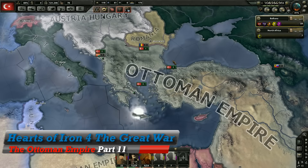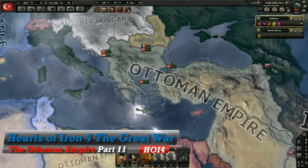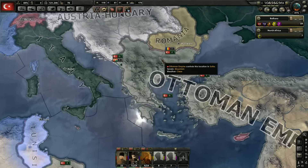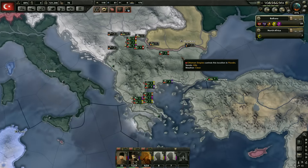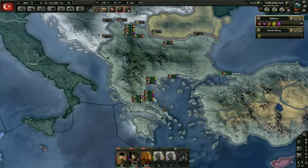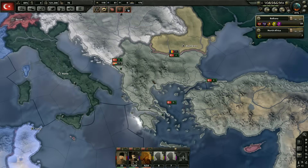Hey, what's up guys, my name is Praetorian and welcome back to Hearts of Iron 4, playing with the Great War mod as the Ottoman Empire. In the last episode we finally defeated the Balkan League — it was a tough fight but we did it and now we own all their lands: Bulgaria, Serbia, Montenegro, and all of Greece. We also ended the war with Italy, though that might have been the video before.